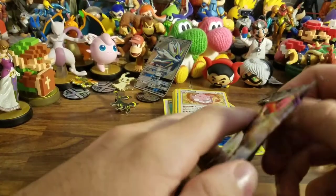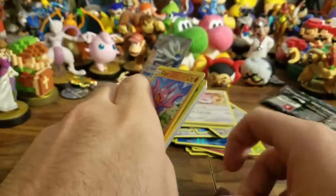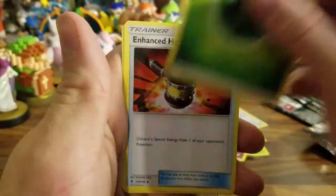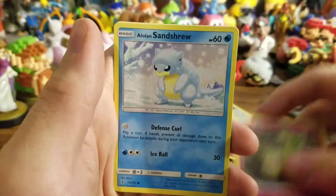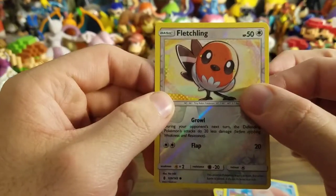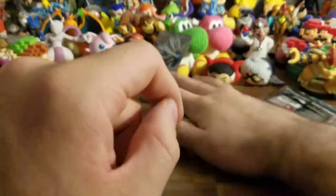Oh my gosh, why is this not opening? Can we open it from the bottom? There we go. This will be the final pack of the video. If there's something specific you'd like me to open Pokemon-related or see on the channel, let me know down below. Grass Energy, Enhanced Hammer, Alomomola, Marini, Gliger, Bellsprout, Cottony, Alolan Sandshrew, Stufful, Reverse Fletchling, and the very last card of this wonderful Umbreon GX box is Vanilluxe.